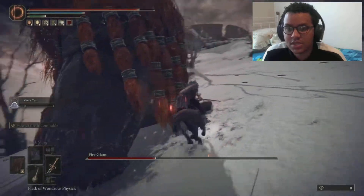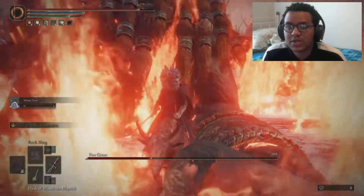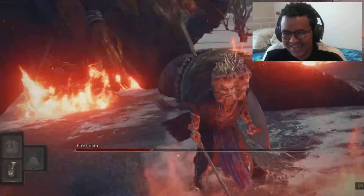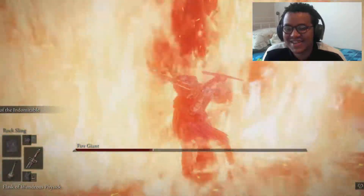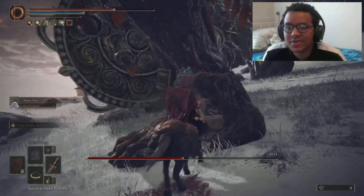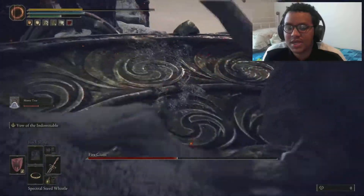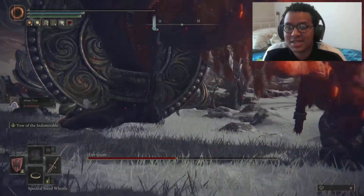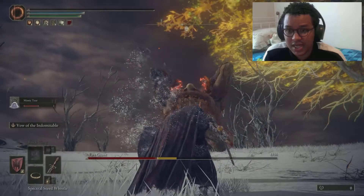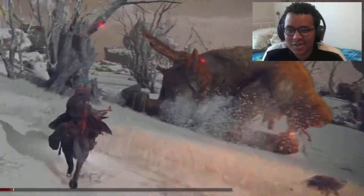For the second phase you just continue with the same strategy - you target one leg, just watch out for the fire. It got me - I couldn't get out of that fire fast enough. We're close to getting to the second phase again. I wanted to show you how quickly this Fire Giant can kill you if you just make one wrong move. I died and then triggered the cutscene for the second phase - that was kind of weird.